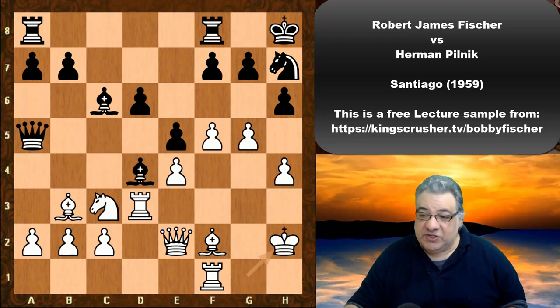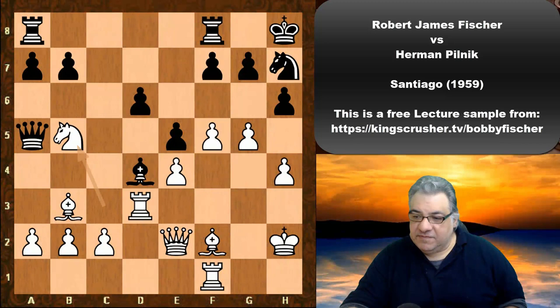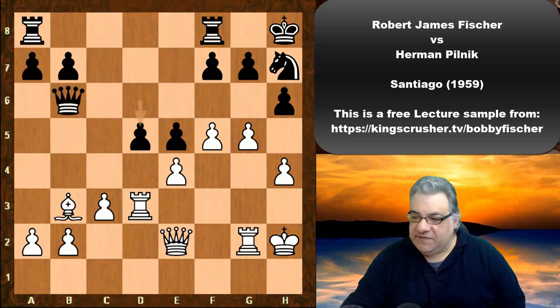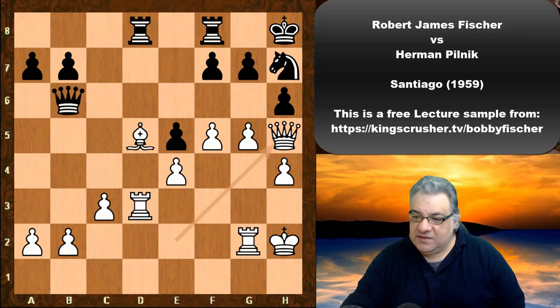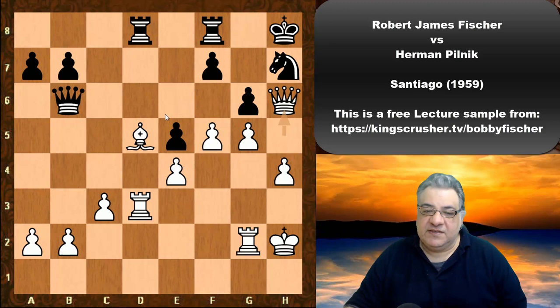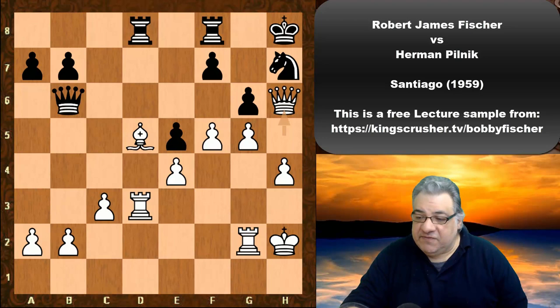We see Bb5 — that's a bit of a nuisance. c3 nudges the bishop politely. Rxf2, Qb6, Rg2 — very desperate. d5 is just taken, Rad8, and the Queen comes in. It's a brutal game. Qxd5 pins — there's going to be g6 and other threats. Black played Rxd5, exd5, and with f6 available as well, rook takes is played.